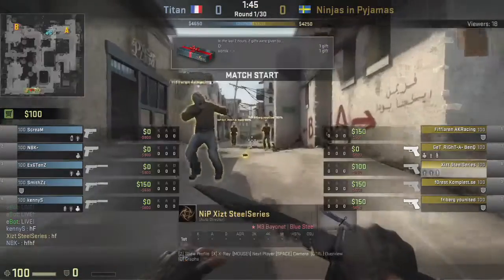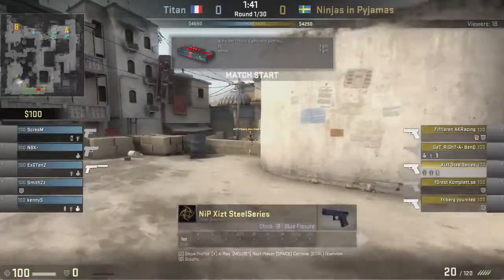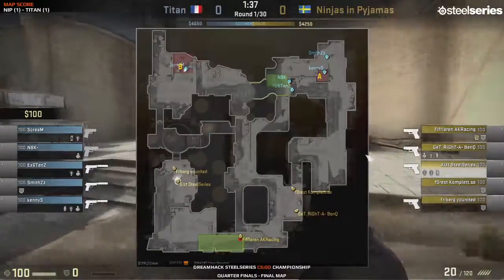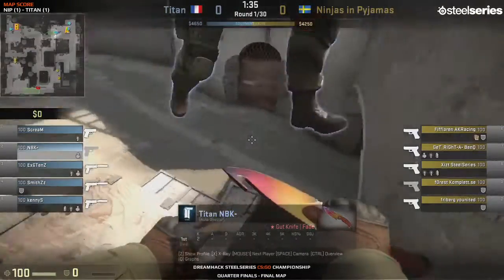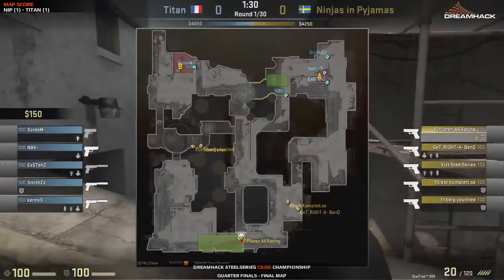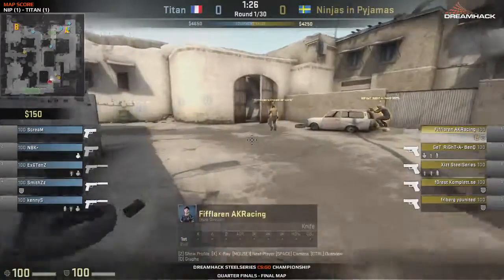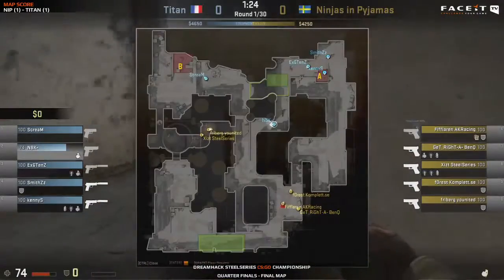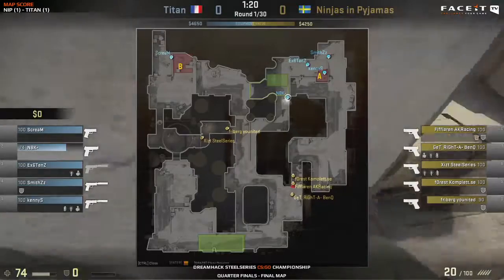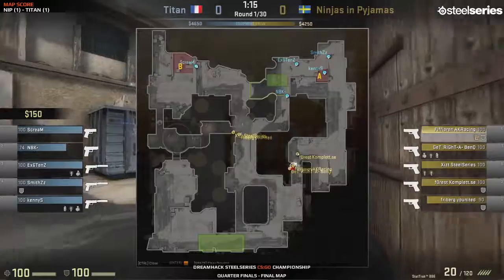The mid part of the map is really the most important part of Dust 2. Once you take control of mid as a terrorist, you can go through to A, you can go through to B — everything is open. The CTs have no idea what's going on, especially if there's a smoke at double doors. Four men stack here at bomb site A with only Scream on mid. Existence is reading the T-sided Ninjas in Pajamas — he knows they're probably going to push A; pushing B is not something they usually do.